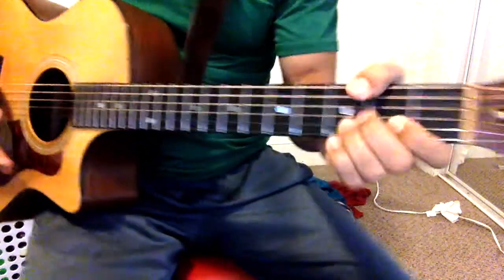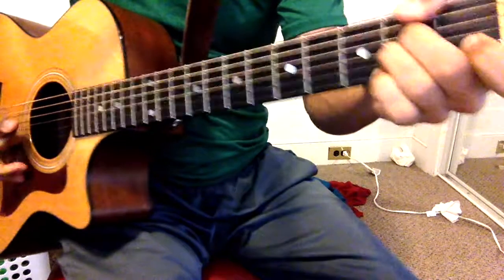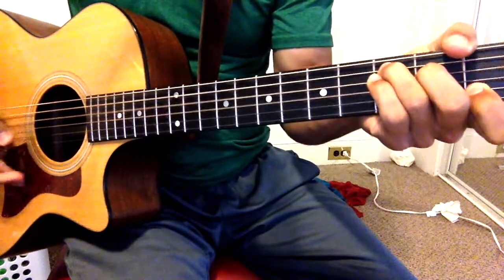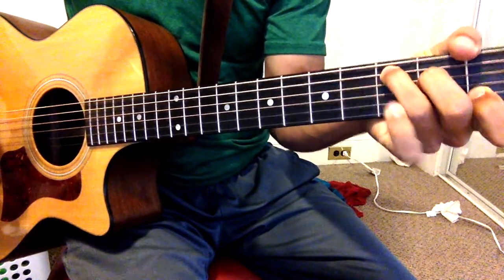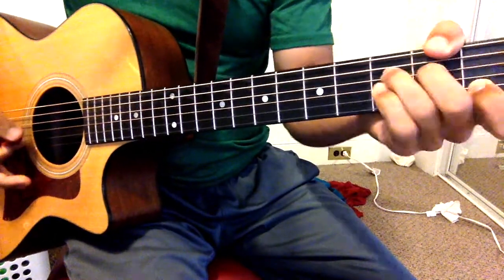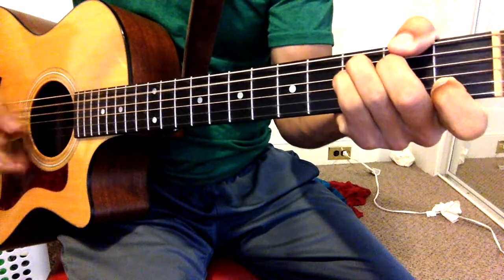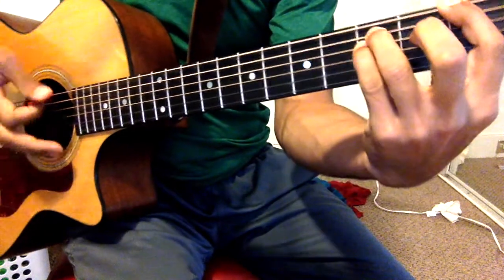It's eight beats per chord. So for the A, it's eight beats but two strums per beat — one through eight. Then to the C: on beat four, put your pinky on the D string right above your middle finger on that third fret. Don't move anything else. Then an F power chord, just three times.